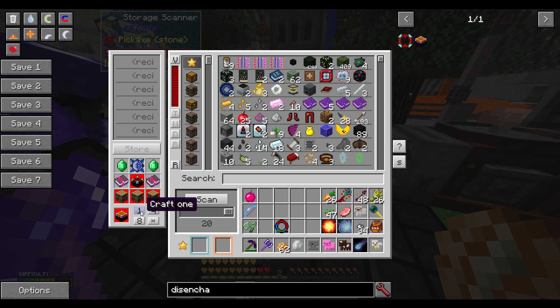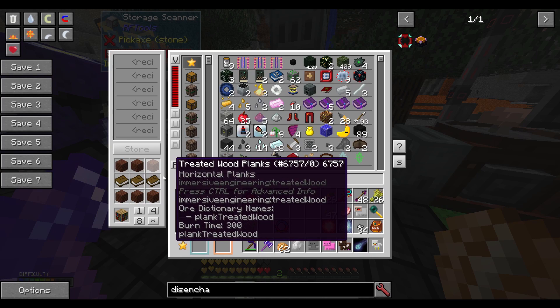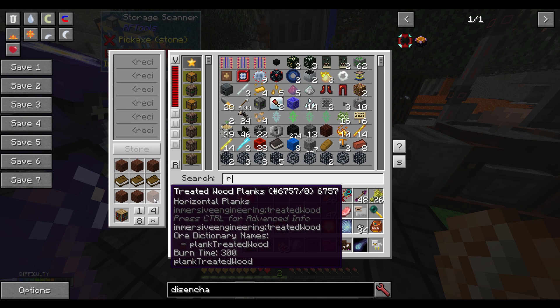So if I put all this here, I could craft one up, but instead — well, I guess I do need to make some bookshelves. We don't have enough treated wood planks. I'm going to make some treated wood planks real quick.